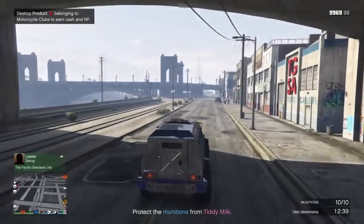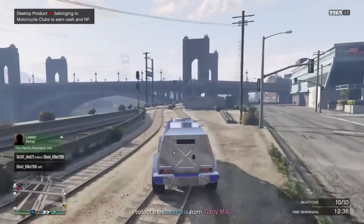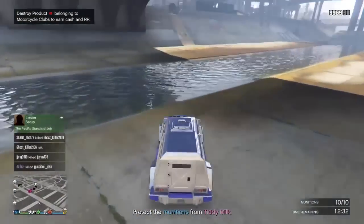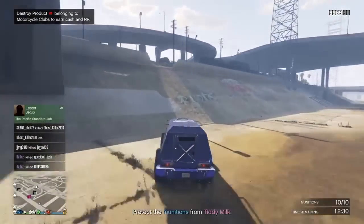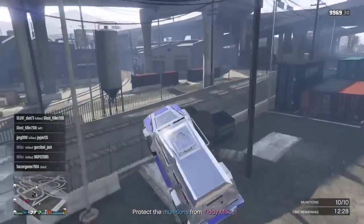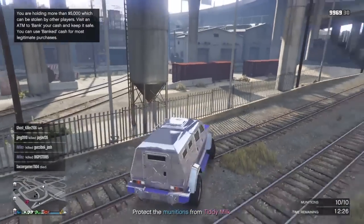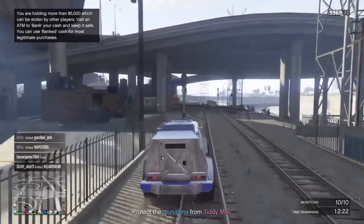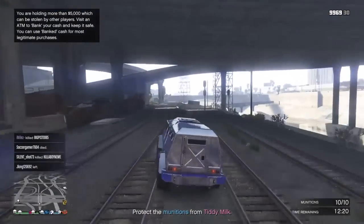Usually after you upgrade it you still can't sell it for over 2 million. The T20 is 2.2 million, and if you upgrade it and put all the stuff on it, you can sell it for about 1.6 million. So really they gave me an extra 800,000. I essentially sold my car without even going to the custom shop - I contacted them and got the full price back plus an extra 100K.